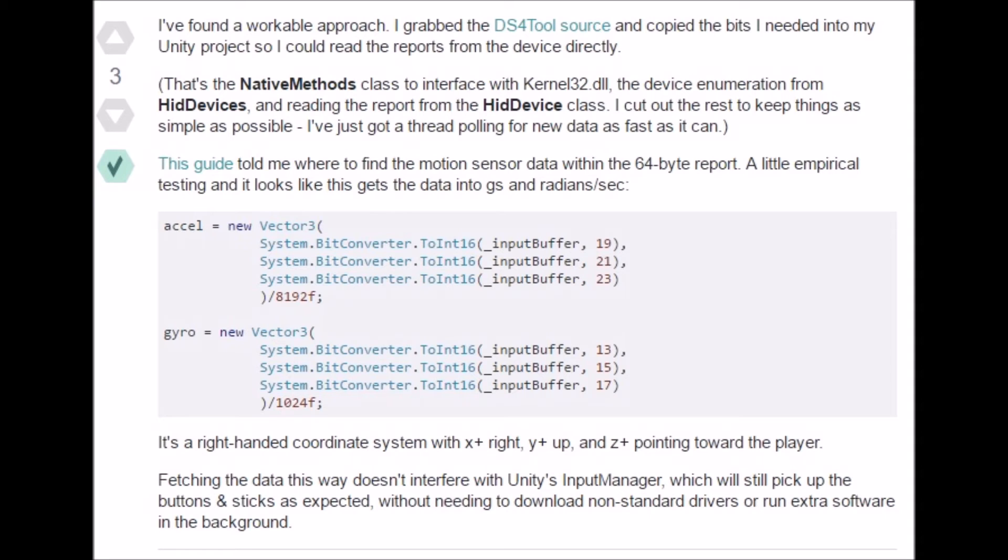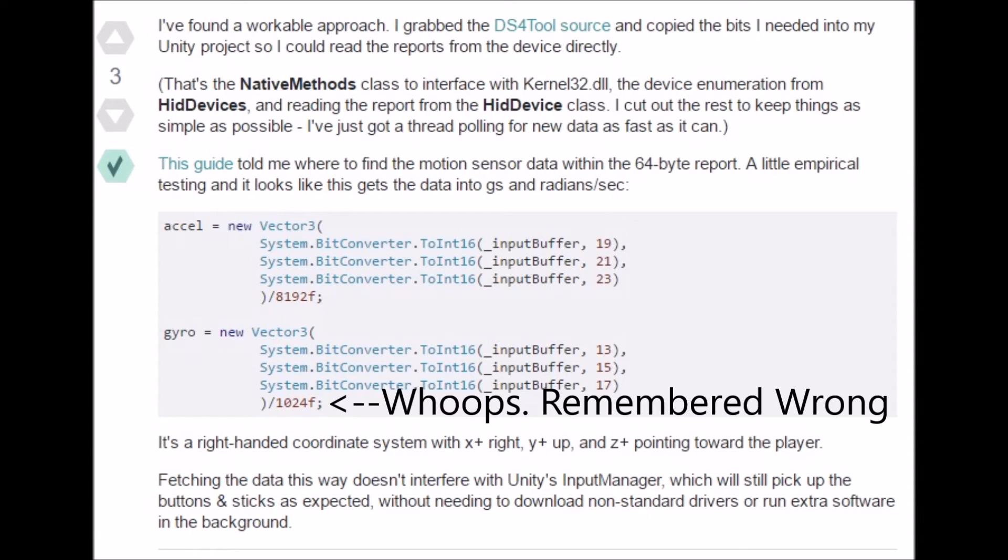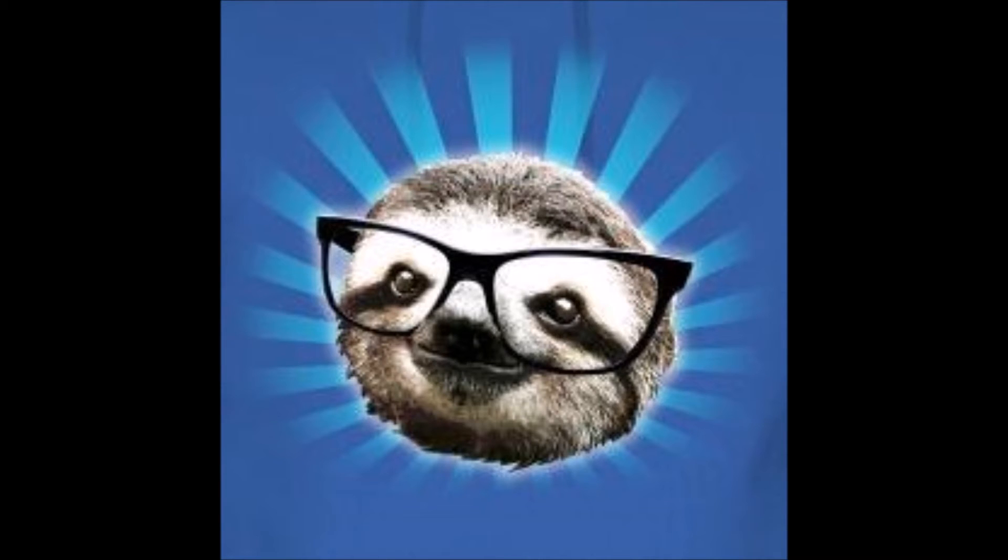For the accelerometer the constant was said to be 8k, and for the gyroscope another arbitrary number — I believe they said 4k. I was a little skeptical of that, thinking maybe it just happens to feel right. So I decided to make some tools to calibrate this properly.